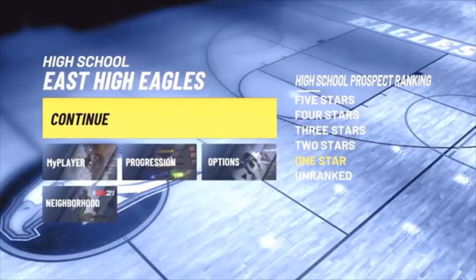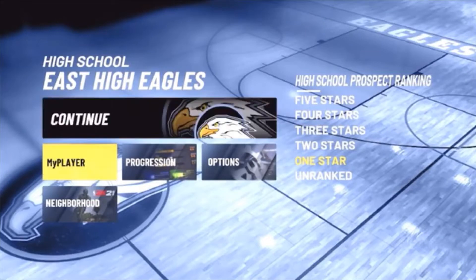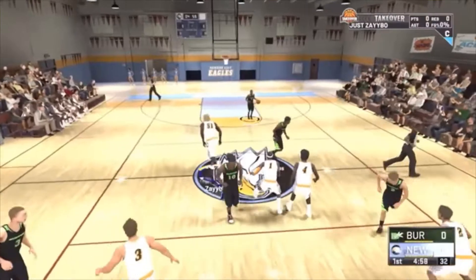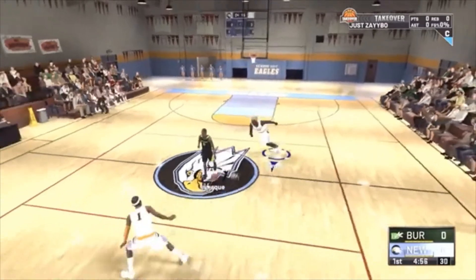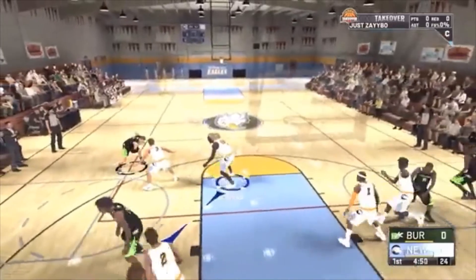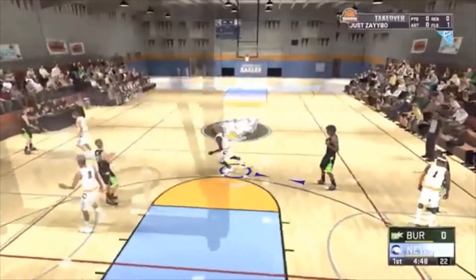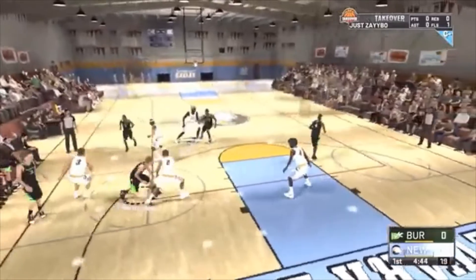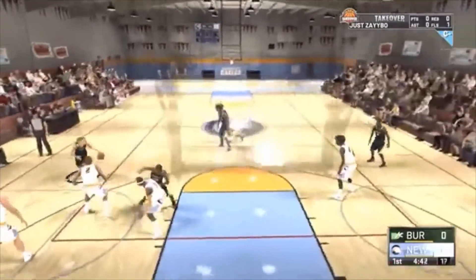Once you click No it will begin to load. You don't have to upgrade your player right now. When you get to the screen that says East High School Eagles or whatever, just hit Continue. All you're going to do once you get in this game is foul out. We're not going to play this game at all. To intentionally foul out, press the big middle button on your PlayStation controller — on Xbox it's the Select button. I'm going to fast forward through me doing it.